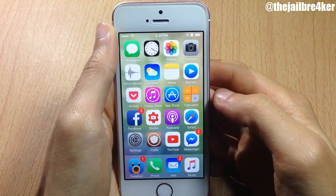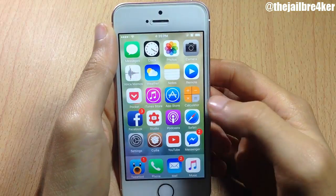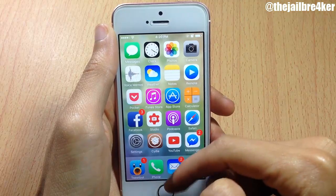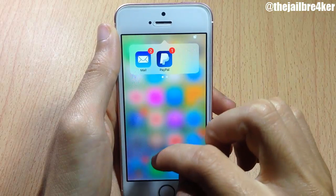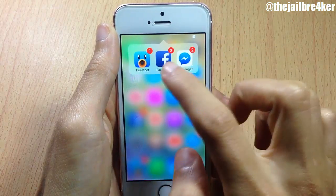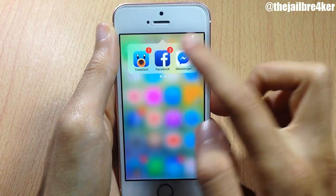Welcome back. In this video we're going to be taking a look at a tweak called Conferro 2, which combines all the notifications in one place. Right off the bat you will see an icon added to your status bar which is clickable, so if I tap on it you will see all the applications that have notifications or badges in the home screen displayed within the folder of Conferro.